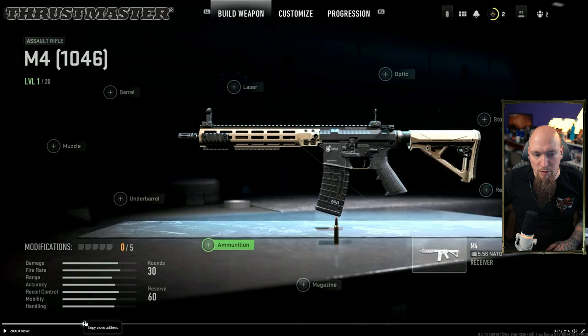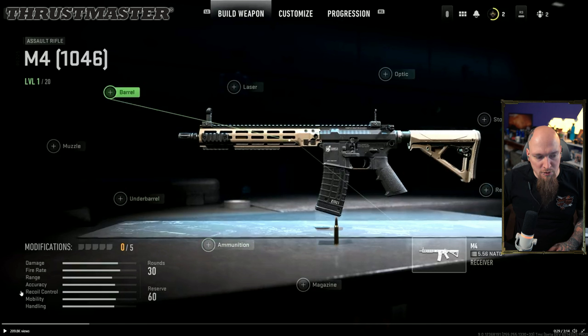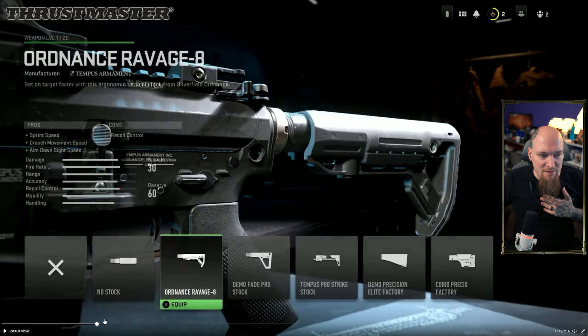The receiver determines all of the information and the tree that it works through. You can go through and edit each of these individual pieces for a maximum of five modifications. The stats shown are damage, fire rate, range, accuracy, recoil control, mobility, and handling. Previously it was just control, but now accuracy and recoil control are working together, which means we'll probably get more complex options when building weapons.